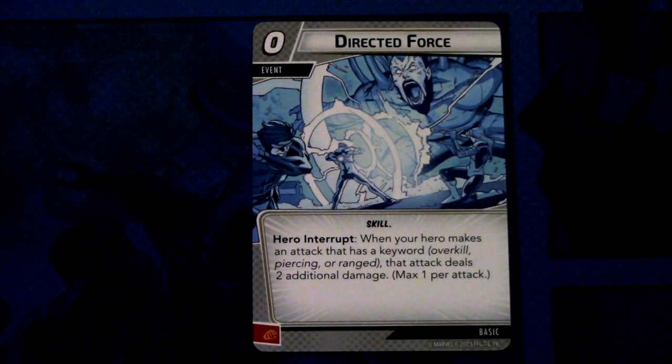Next up we have Directed Force — three copies of this. Directed Force is a zero cost event, skill traited. Hero interrupt: when your hero makes an attack that has the keyword overkill, piercing, or ranged, that attack deals two additional damage. Max one per attack. And this can be committed as a physical resource. This would have been really strong as an upgrade, but as an event it's okay — we'll see once I get playing with this deck.